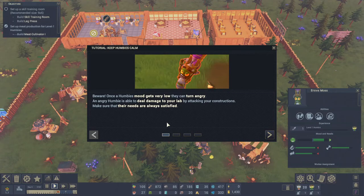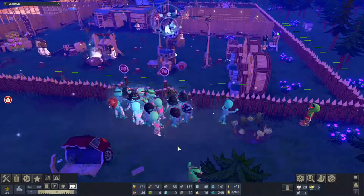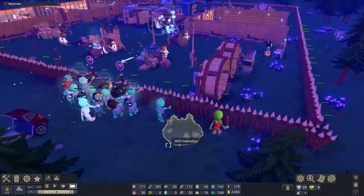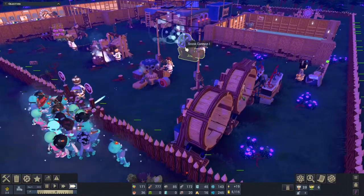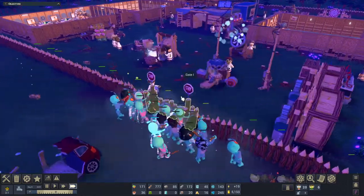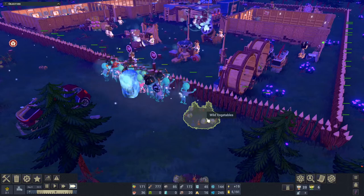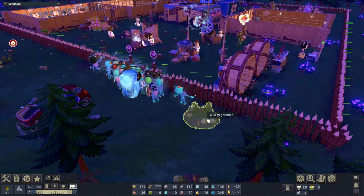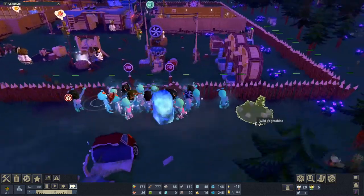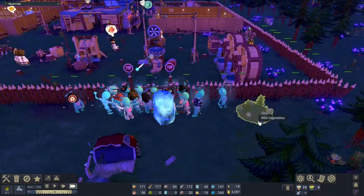Now he's become a worker. Beware: once a humby's mood gets very very low they can turn angry, and an angry humby is able to deal damage to your lab by attacking it. I managed to create a proper defense - I've got the snow cannon and the snowball launcher, and I'm now basically freezing an entire population of zombies. This is fantastic - you're all going to freeze out there!